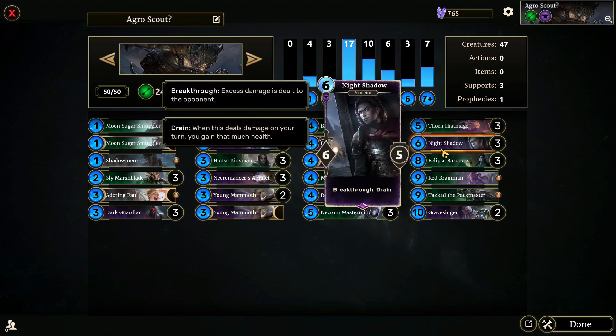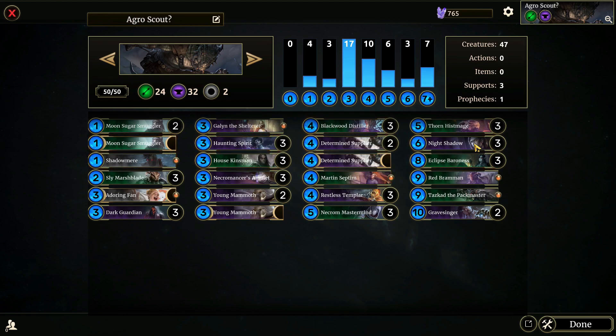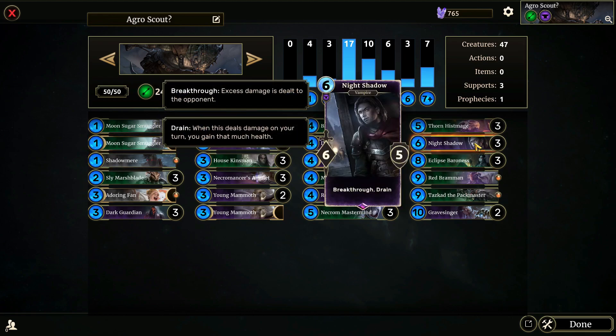Night Shadow — Breakthrough and Drain. Six attack, five defense. I really like Night Shadow. It's a slept-on card in the purple colors, because I think a lot of people see Night Shadow as a less powerful version of Night Talon Lord or Blood Magic Lord, but that's kind of what it is and it's not trying to hide that. It does have Breakthrough and Drain, which is something that the other two don't, so it provides a little bit more utility, especially in decks with Unstoppable Rage combos. Night Shadow is definitely something that you can't just ignore when it hits the board, and the Drain is super helpful if you're behind.